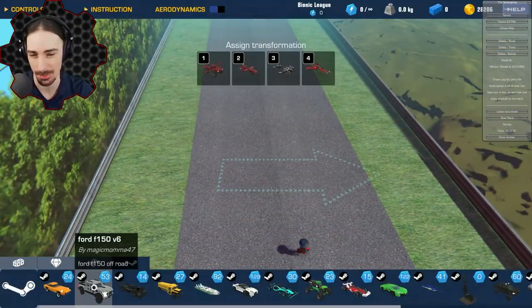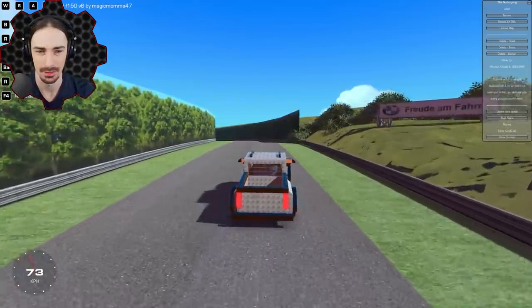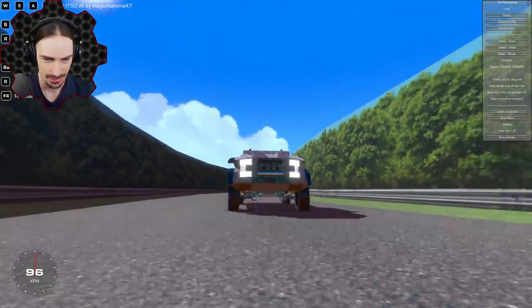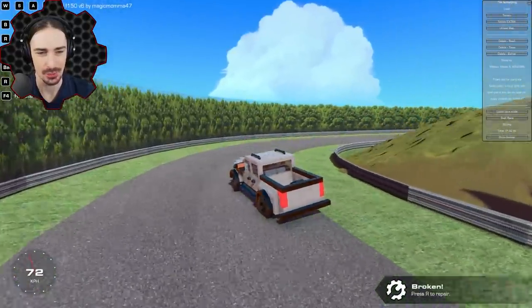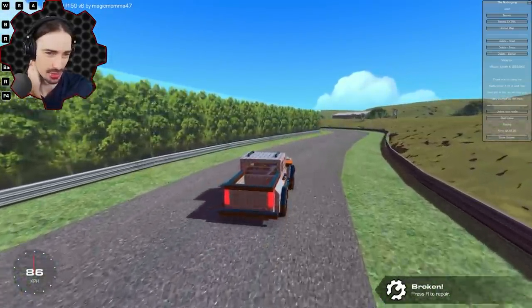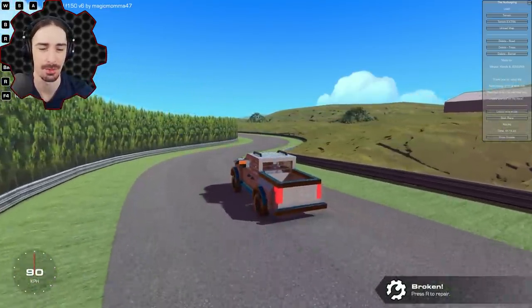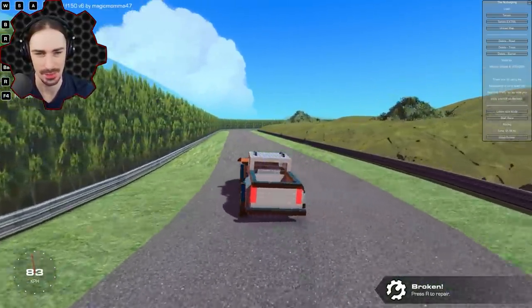Next up is a Ford F-150 by Magic Mama 47. Not the fastest — I kind of figured a pickup truck wouldn't be — but it's a cool looking truck with some beefy suspension. It's a lot more controllable though; the slower you go, the easier it is to control. For these windy parts it's probably a little better than a super fast hyper car.